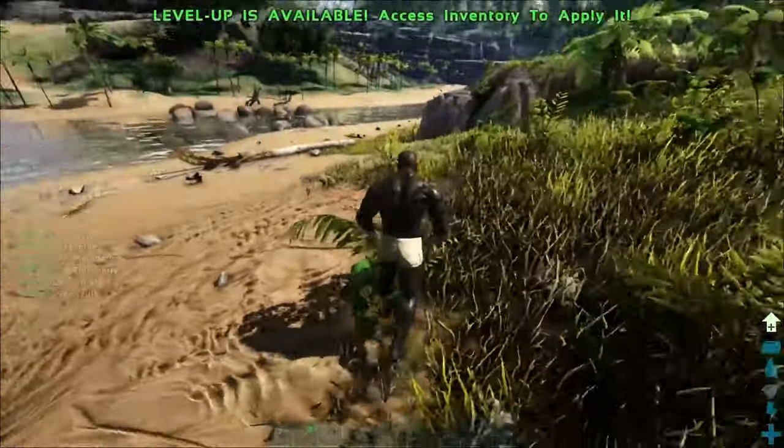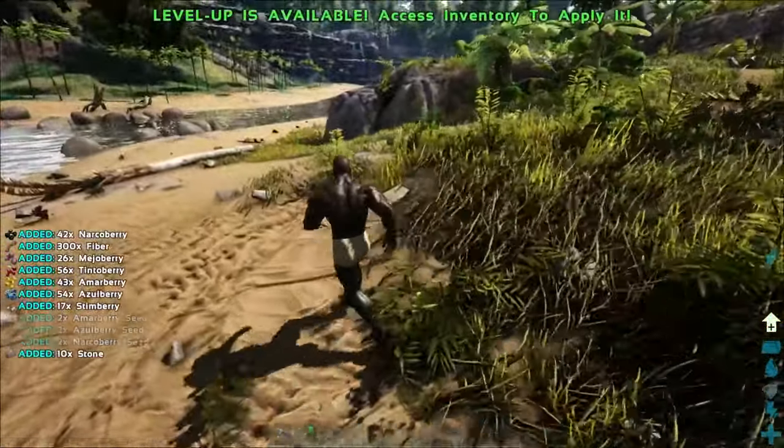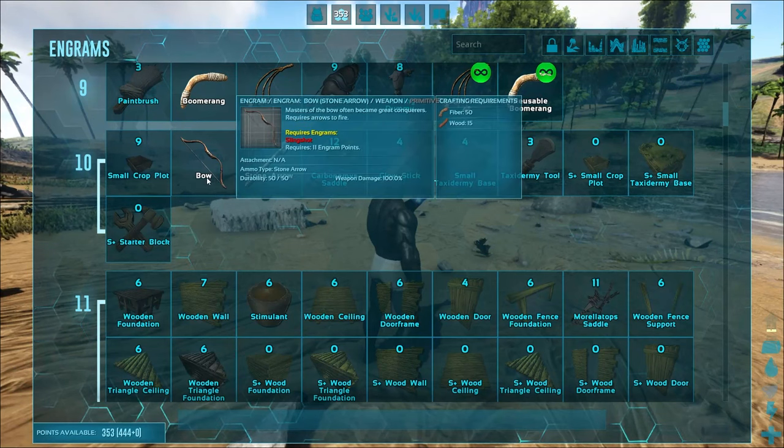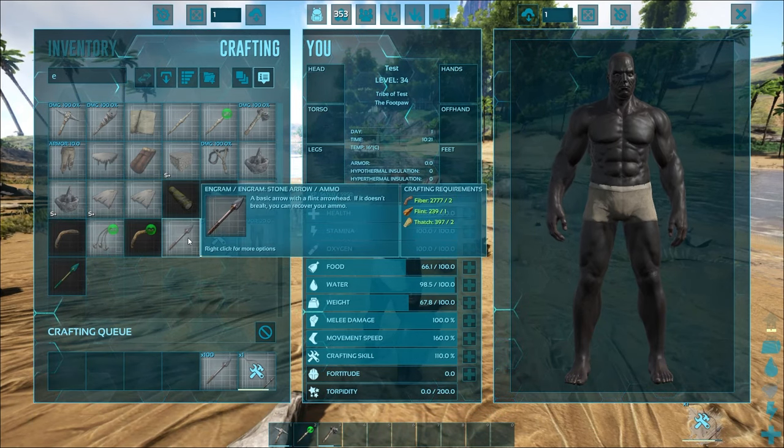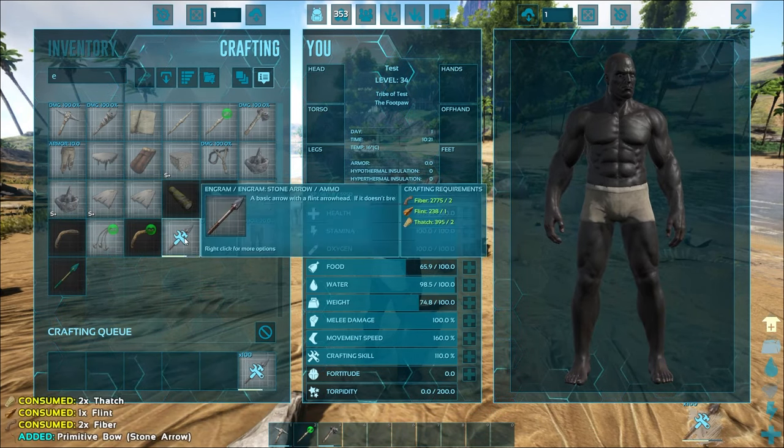The best option for early game is actually a parasaur. You'll also see that at level 10 you unlock a bow and stone arrows, which are fairly easy to craft. Do yourself a favor: make a bow and about 100 arrows, or as many as you can manage with your resources.